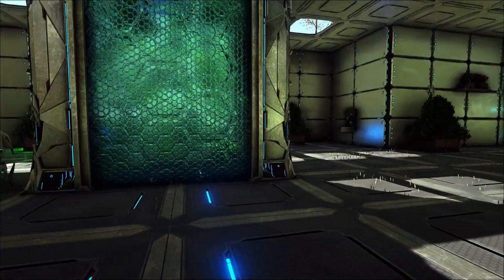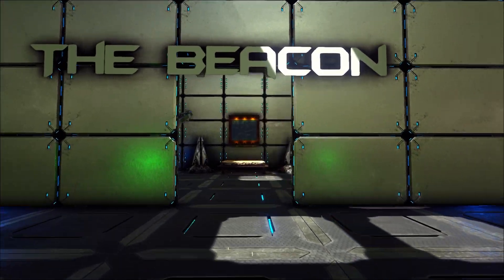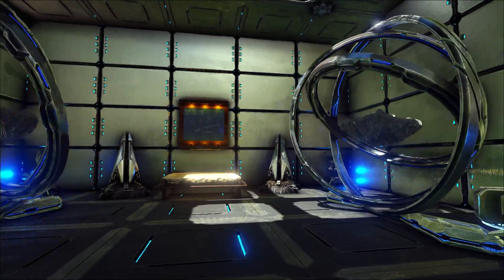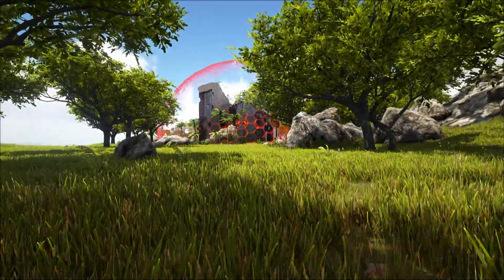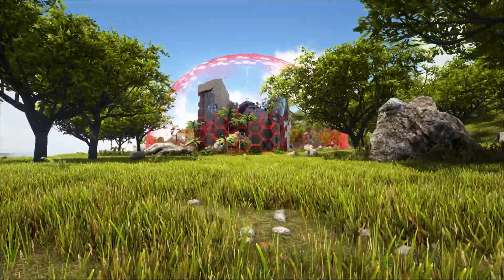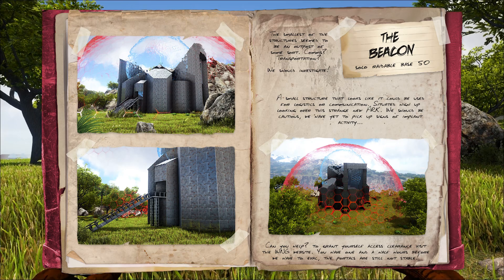There are two sections to the raidable bases — one is for groups, one is for solo, and each one is designated three different level brackets. Recommended to run the right level bracket to get the right loot. The level of detail that Lady Tooler puts into all this is what makes the event server so special. The beacon is a very small building set quite high up on the hill, with a nice vantage point of the area. Break in, see if you can see what they've been listening to — grab any supplies and get the hell out.